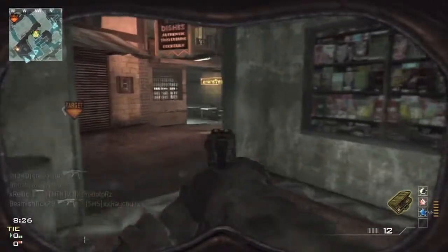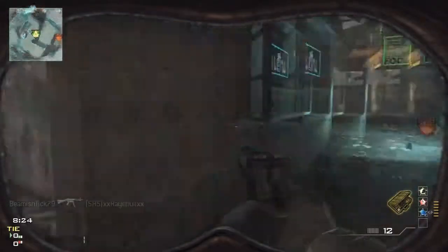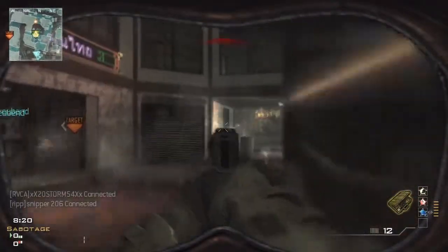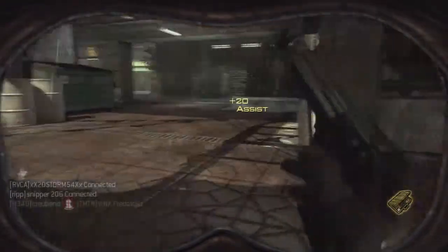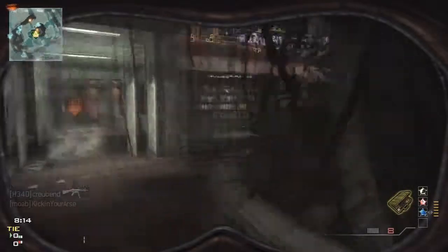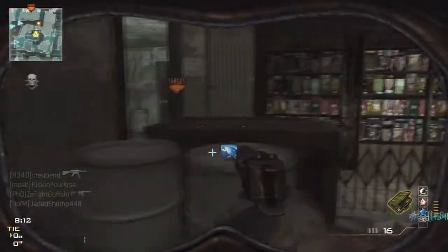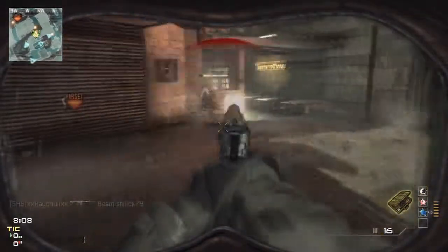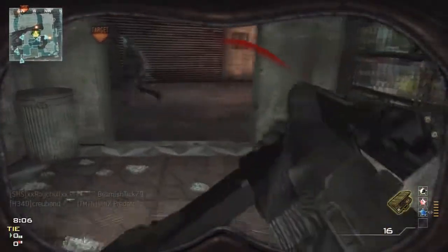So they kind of give you one of each kind of gun — no riot shields unfortunately, but they give you a little bit of options. Everyone is really stuck to those classes, so it's kind of nice because there's no killstreaks, there's no silencers, there's no assassin, there's nothing. If you shoot, you show up on the radar. You hide in a corner, you're not really going to do too well.